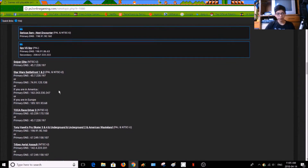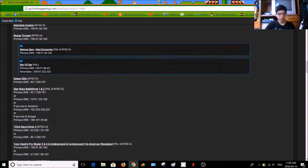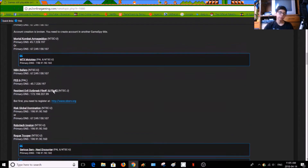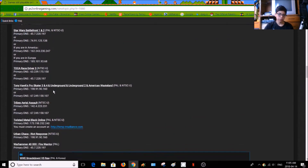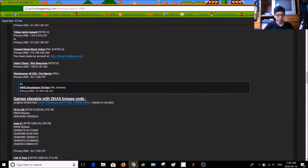Some require secondary DNS — let's see if I can find them. Right here, Metal Gear Solid — some require secondary and primary ones. Also, if you scroll a bit lower, the list kinda ends and it goes into bypass codes, which I honestly don't know how to do and don't care for, because DNS is much easier.